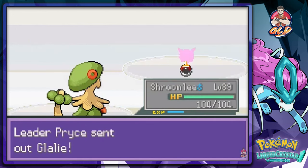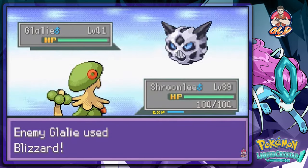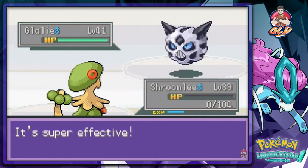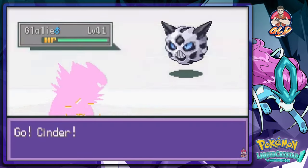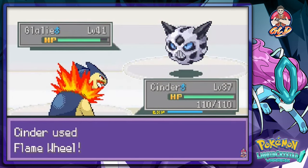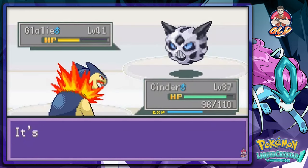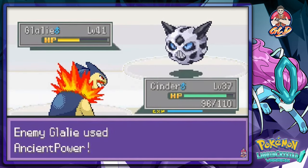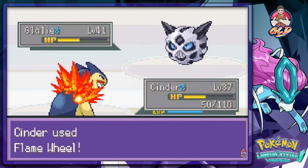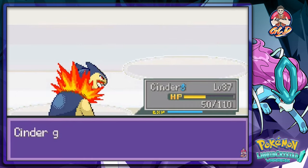He comes out with Glalie — I try Shroom Lee but we get hit with a big old Blizzard that just decimates me. So this looks like a job for Cinder. This Pokemon kind of looks like Locar from the Power Rangers — you know, that big old floaty head with spiky hair? For those who know what I'm talking about, you guys are 90s babies. Locar from the Mighty Morphin Power Rangers. Yeah buddy — take care of Glalie, say goodbye!